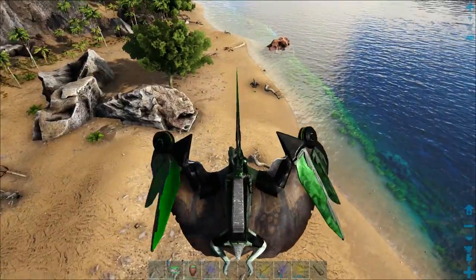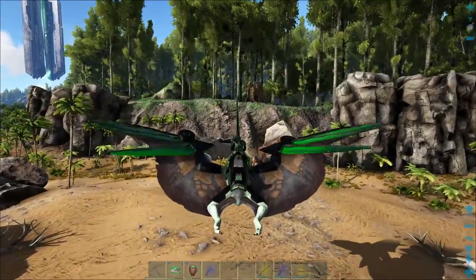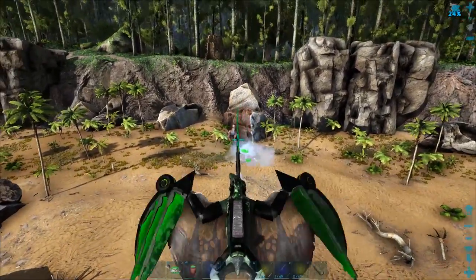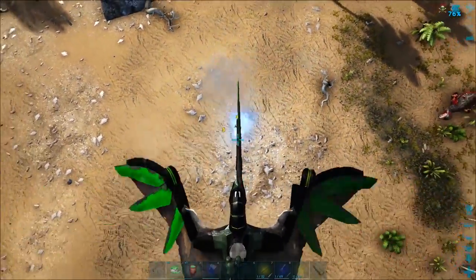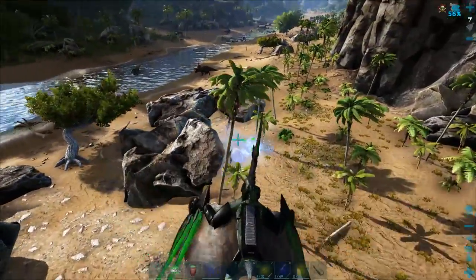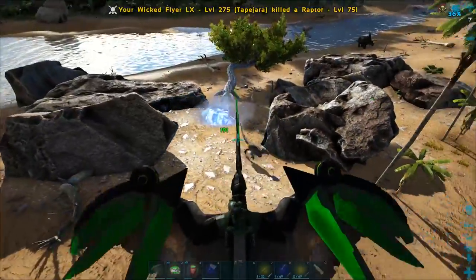We've got one right out here that is apparently knocking out everything around it. While that's happening, I'm going to clear out all this stuff - excuse me while I do a basics video where I use a tech saddle to kill everything. What you want to do before any tame, really, is just clear the area around.